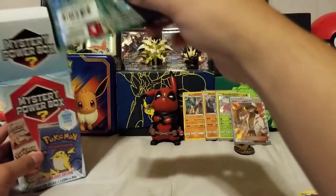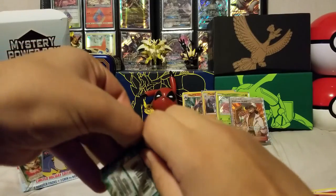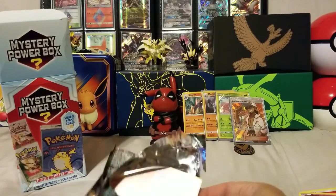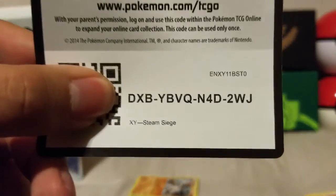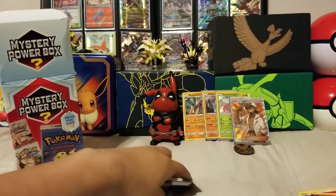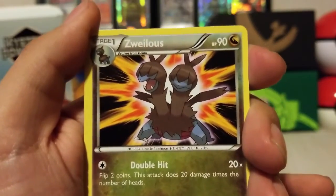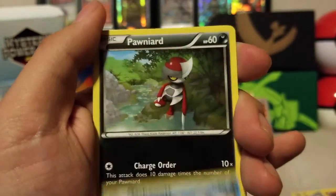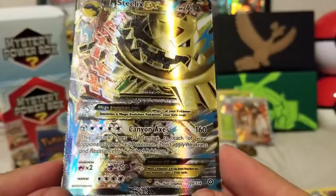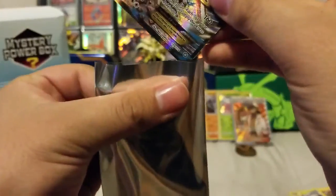Let's see — we've got two more packs. We've got Steam Siege. There's the code. So I've got a Gardevoir Spirit Link, Drifblim, Suelos, Mankey, Fungus, Nidoran, Oshawott, Pawniard, a reverse is a Jumpluff, and on the end a Mega Stealex EX. That's really nice art, look at that. Let's sleeve that up.